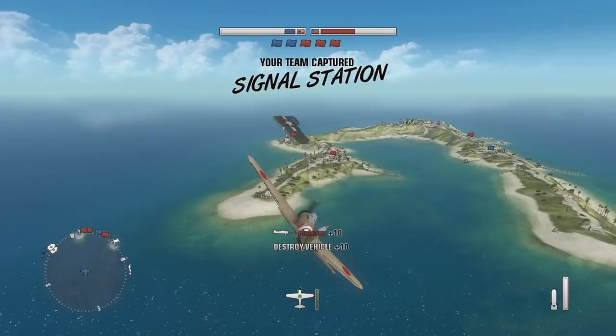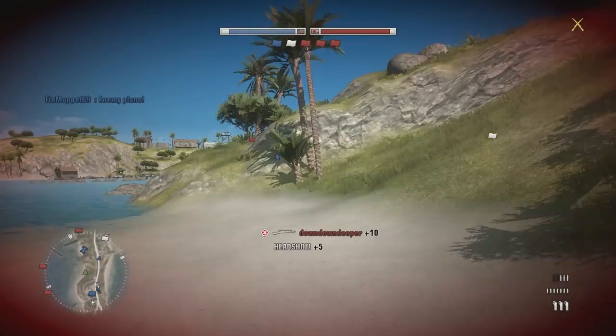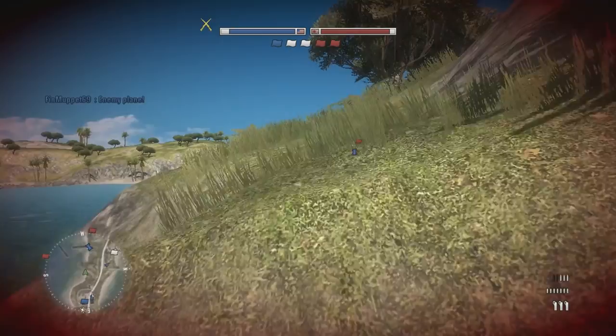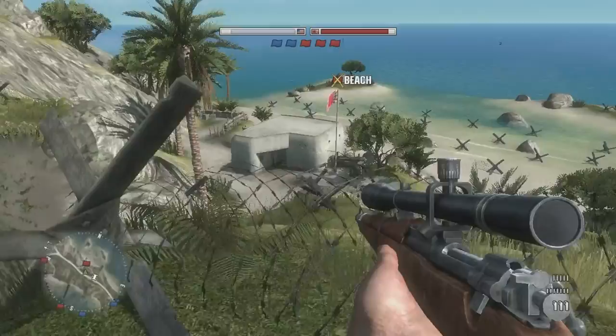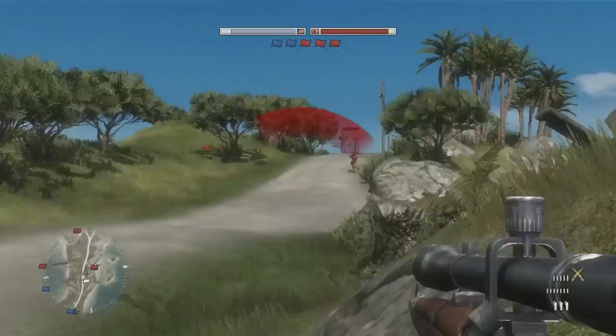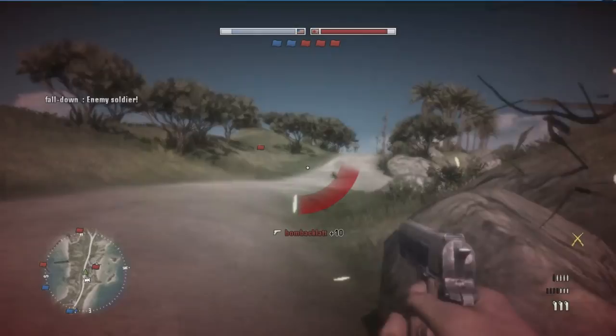There's a guy right there. We actually missed — come on, don't do this to me. There we go, headshot. Well, we exchanged, but I got the headshot and he got the body shot — I'll take it. Let's move on. Let's capture this flag right here. There are a couple of enemies there as you can see on the mini-map. We actually got him.